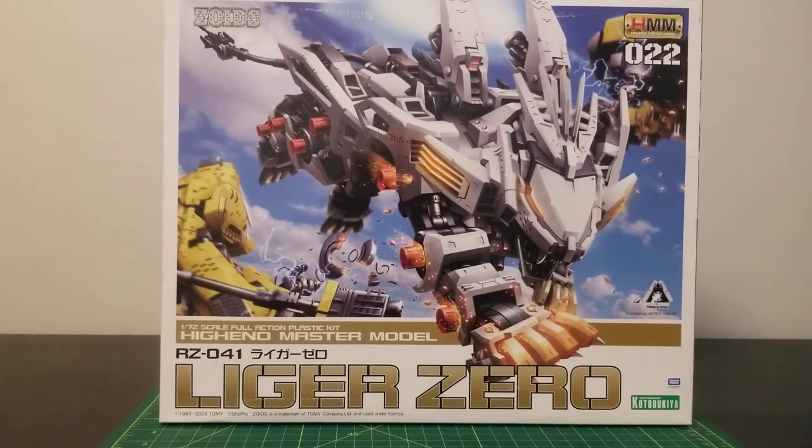The pilot that piloted the Liger Zero in that series was named R.D., which personally was a rip-off of Big Cloud — basically Big Cloud with blue hair. The pilot didn't really stand out. Along with that though, eventually in the series, the Liger Zero was fused with a Phoenix and was known as Liger Zero Phoenix.